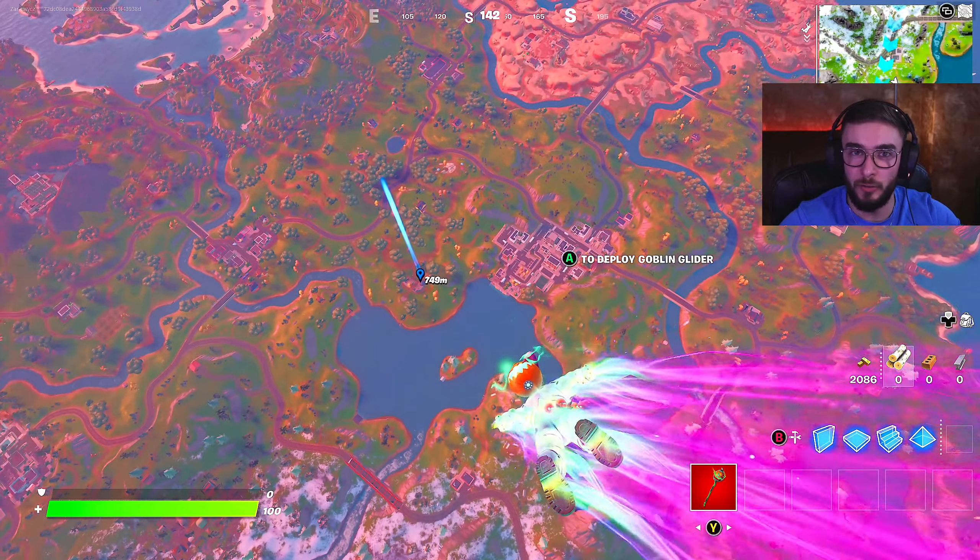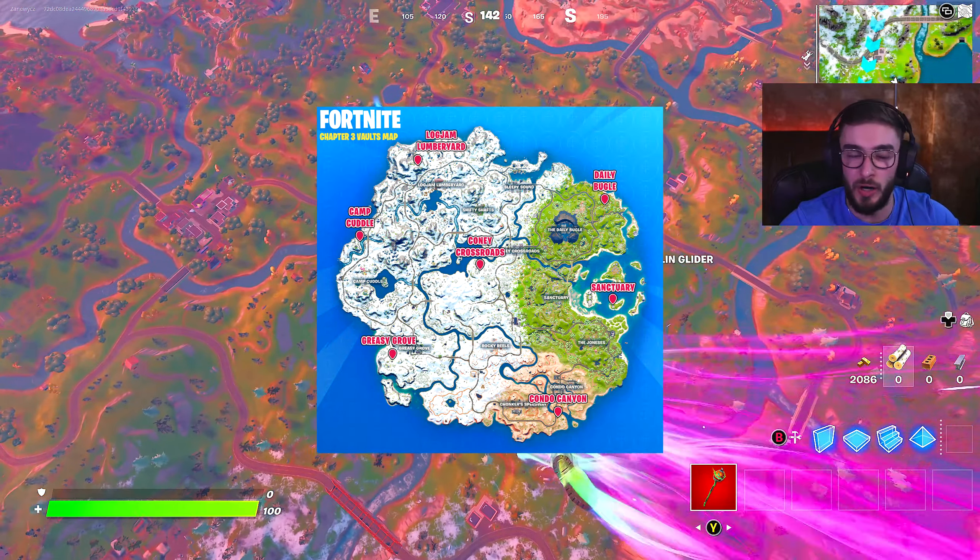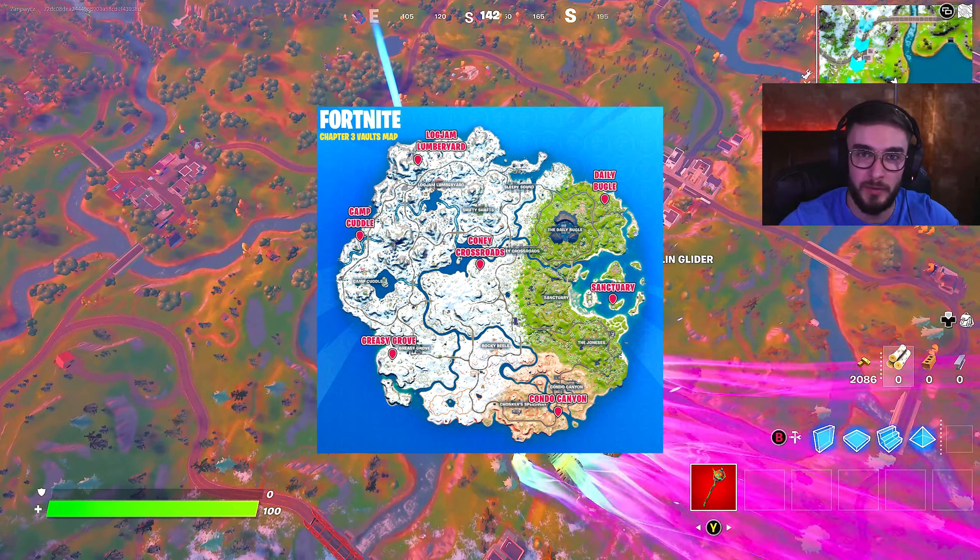Once it spawns you in, it doesn't matter which vault you drop onto — it's all the same, it all works. I'll have a map on the screen showing you all of the locations; pick whichever one you want and jump on it.